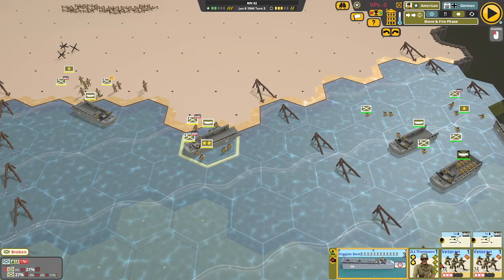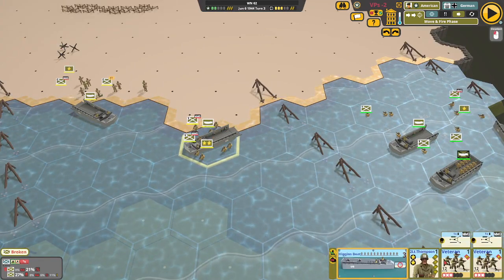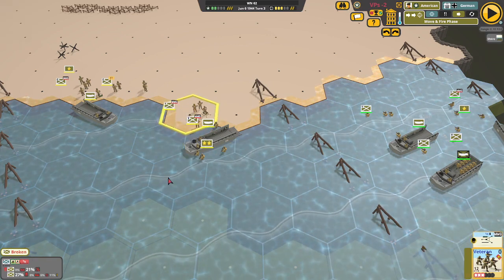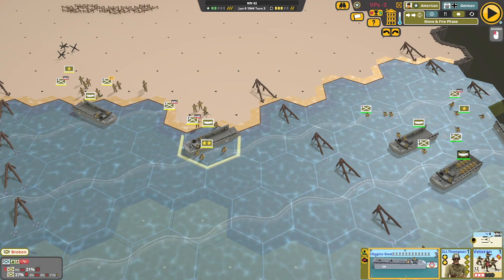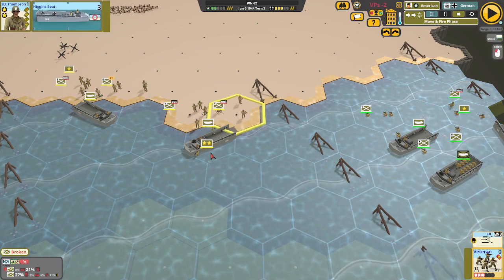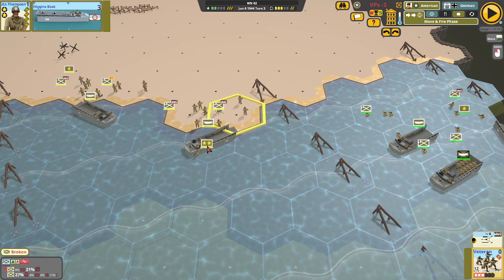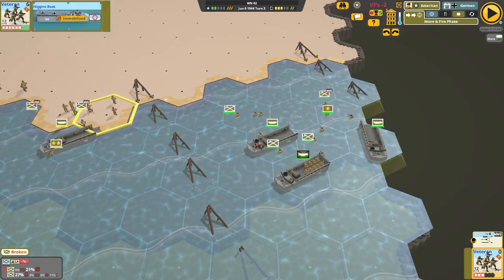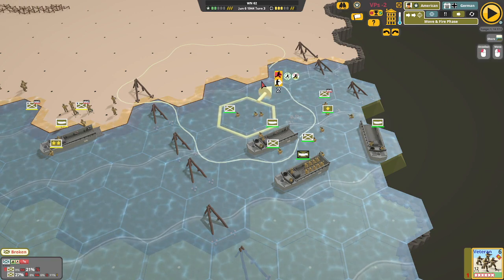One ran aground way out there — so now these guys have to cross three hexes of water before they get to the beach, and look where they have to go on the beach. Not exactly what we were hoping for, but it does happen and there's not much you can do about it. Nothing I know of, actually.